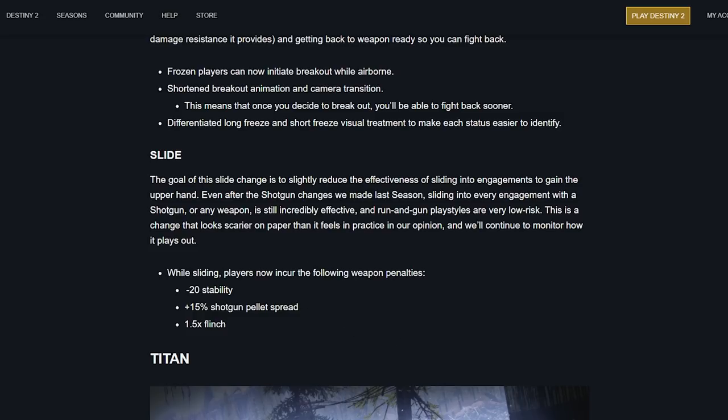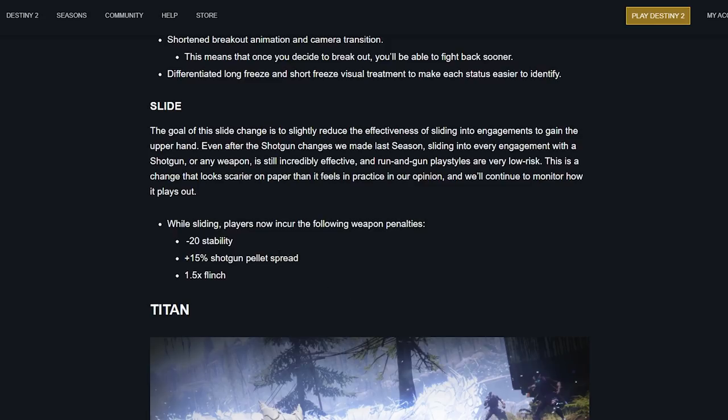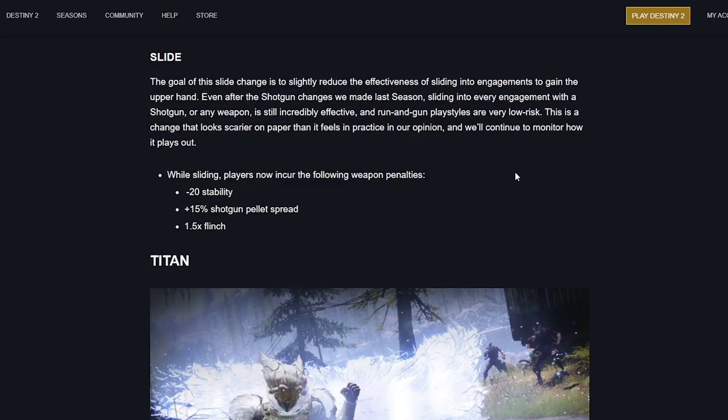Slide changes: the goal is to slightly reduce the effectiveness of sliding into engagements. Even after shotgun changes last season, sliding into every engagement is still incredibly effective and run-and-gun play styles are very low risk. This is a change that looks scarier on paper than in practice, they say. While sliding, players now incur: minus 20 stability, plus 15 shotgun pellet spread, and 1.5x flinch. That does sound like a lot on paper. I agree sliding into every engagement is annoying and should be toned down.